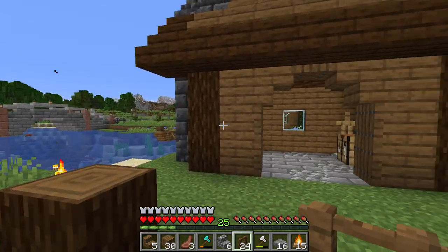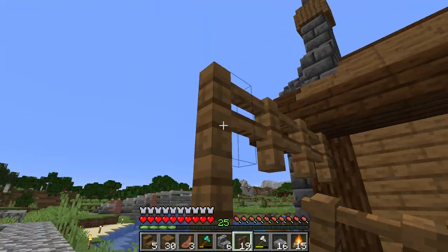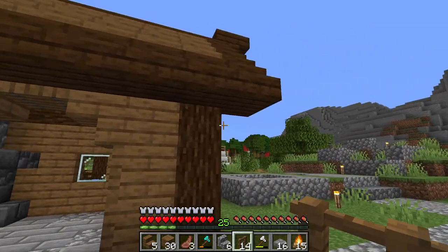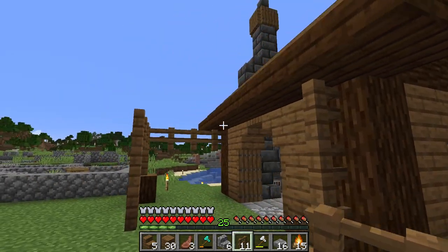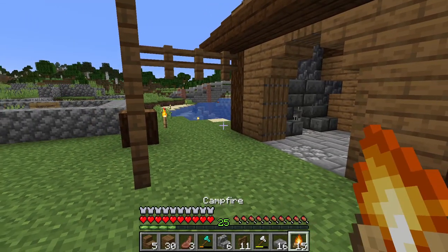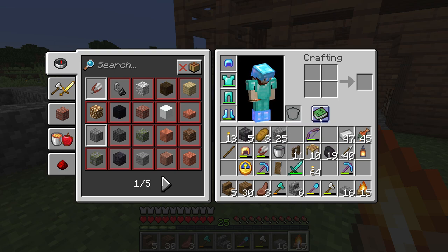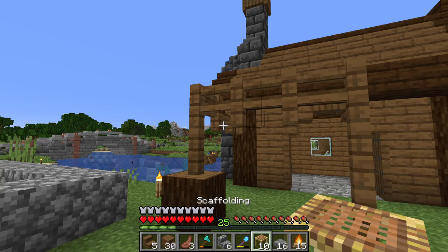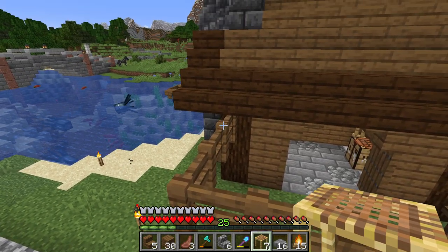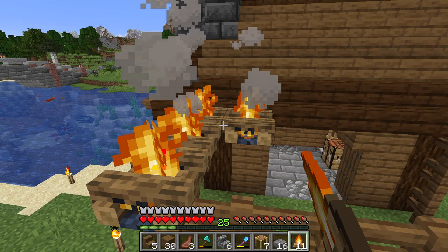For the exterior workshop, we're going to be using a different roofing material. First, we need to put in our fences going all the way across here, down here, and across. This isn't really supporting anything, but it keeps things consistent — there's a bit of an entrance here. Next we're going to be using campfires. Campfires are great for decoration. I'm placing campfires along here, making sure we're connecting to the sides like that.